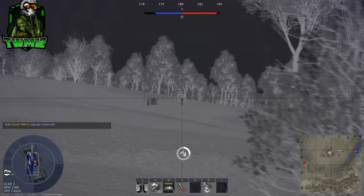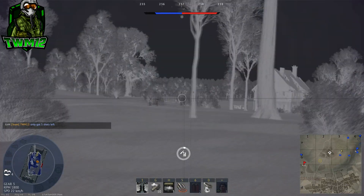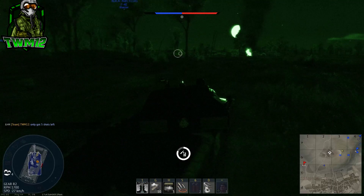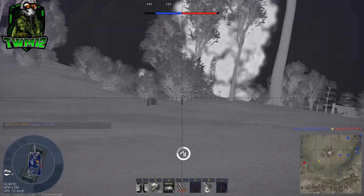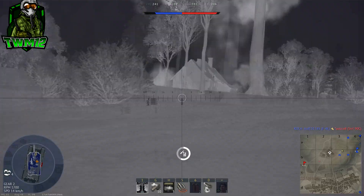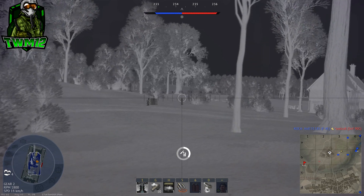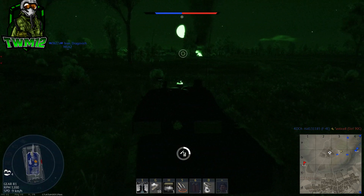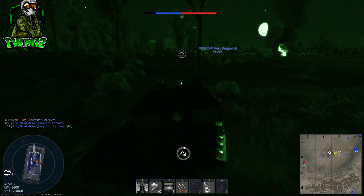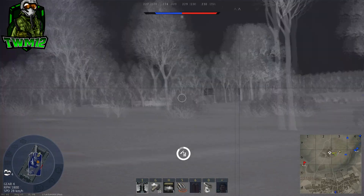For what I'd consider average or neutral, the vertical guidance of minus 10 to plus 20 seems pretty standard across most MBTs — except for Russia, which oddly has almost no gun depression. Russian tanks somehow work despite that, so I won't question it. The vertical guidance here is pretty average — not a big pro or a big negative.